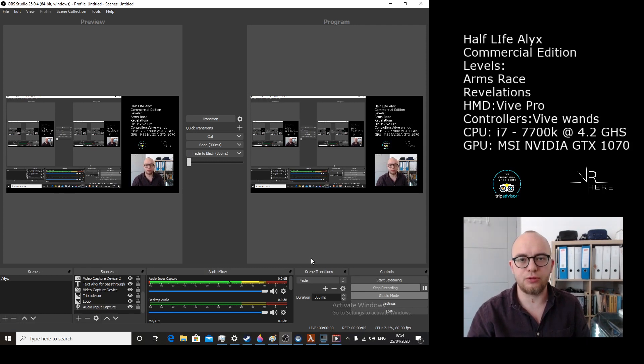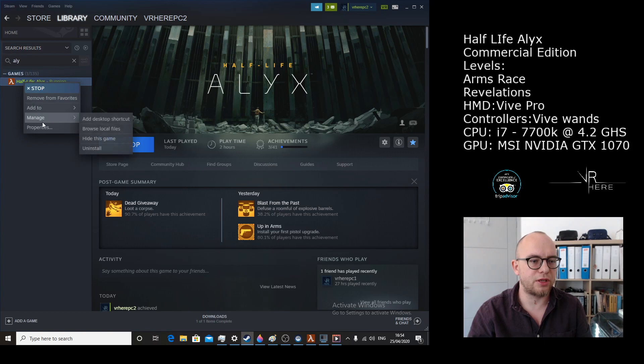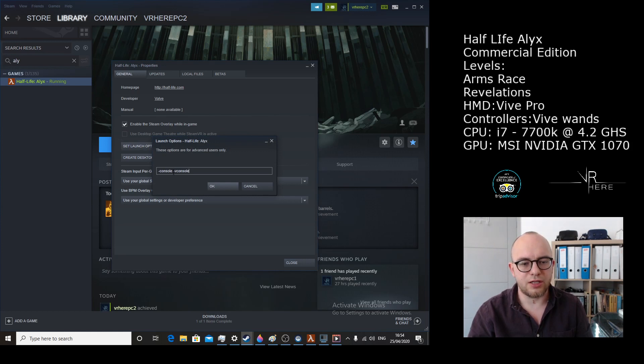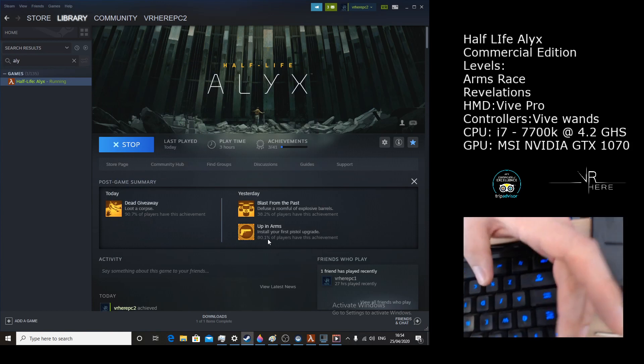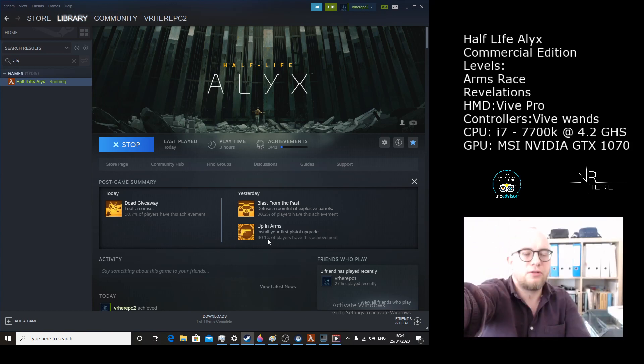So this is the part where I will show you how to enable the cheats on Half-Life and how you can adjust those cheats, where the files are, and what the save files look like. To start off, we need to go to Steam and click on Properties and set launch options, and ensure those two are there: dash console and dash vconsole. This will enable the console, and the console can be activated by the console key just up here. We need to press that to get the console running. Make sure in Properties, in the launch options, those are already enabled.